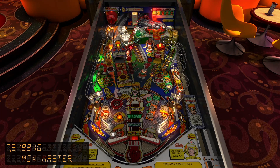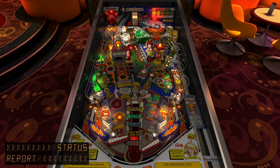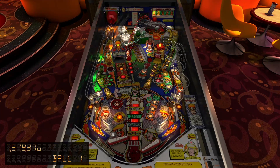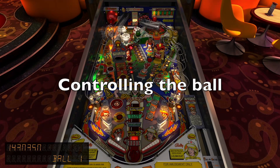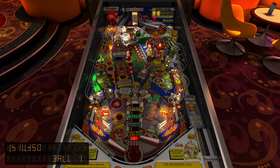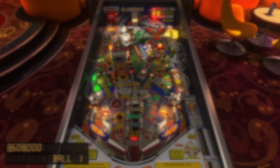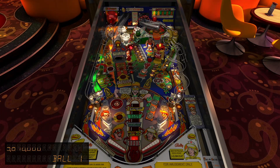On tables such as Circus Voltaire, I shoot a similar ramp so much easier, but on this table I struggle. And then the trick is to control the ball again. Usually after multiball, the remaining ball is out of control, and the easiest way is just to shoot it into the magnetic personality - which is what I start with - but it helps you to just bring the ball under control.